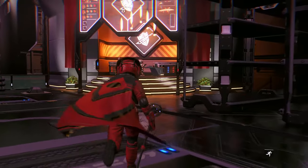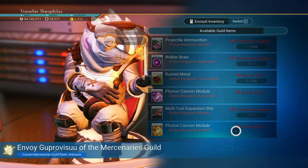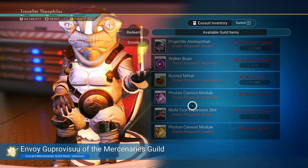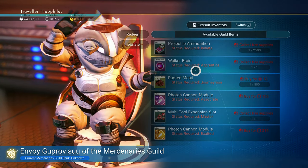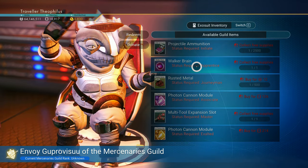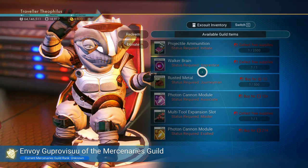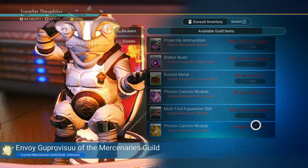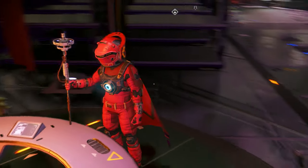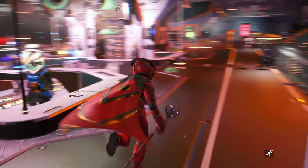Let's find out what these are. Walker Brain? Exosuit? Guild items that you can get — you can get a Walker Brain from the guild. You have to redeem something. Well, we'll need to get our guild status up apparently. So that's different, and I'd rather not have to fight for a Walker Brain personally.